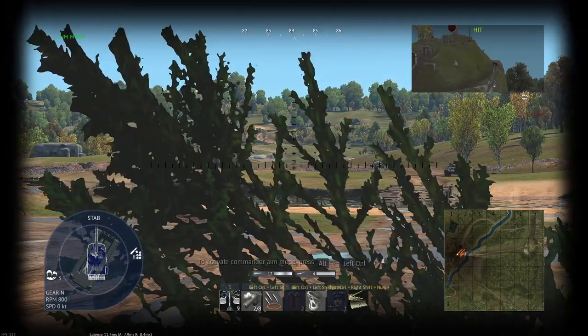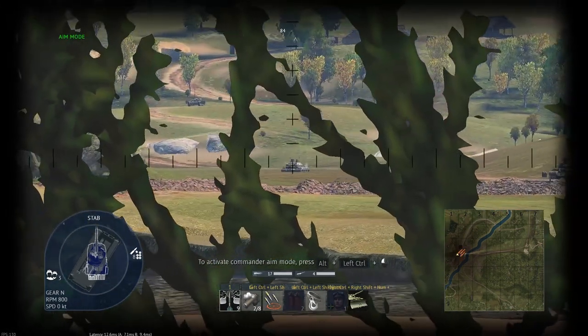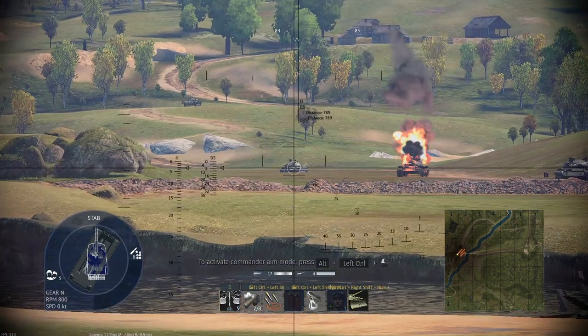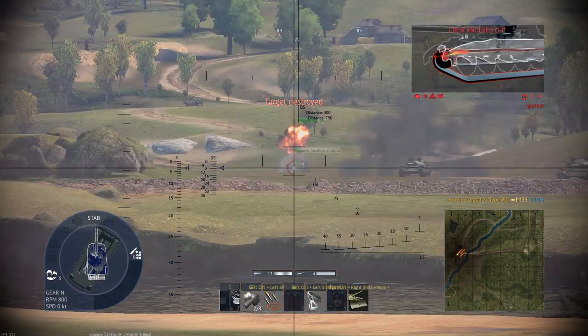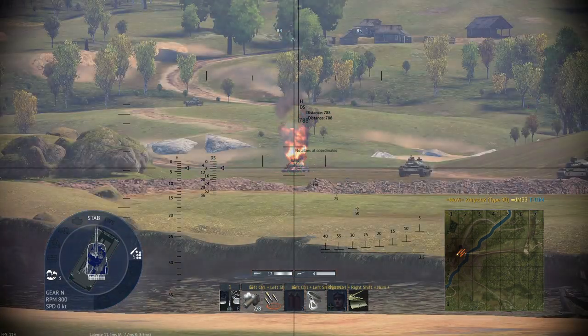I can use Command/Sight mode with Aim Override and go back to Gunner View, which has a very different zero-in distance as well. Using the laser, you can see it works as intended.